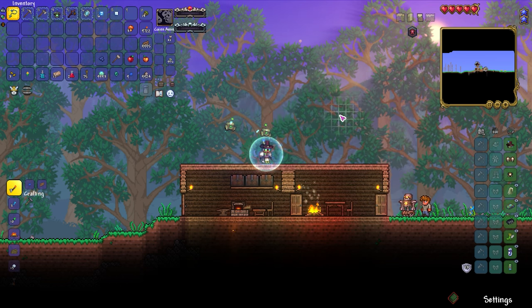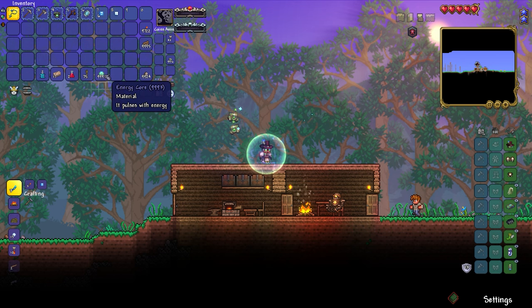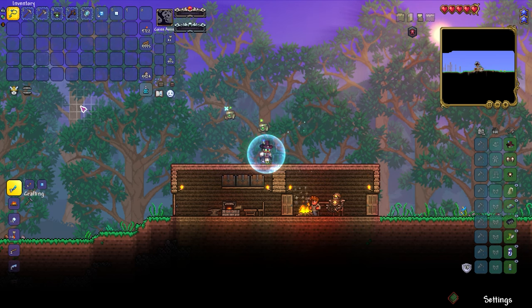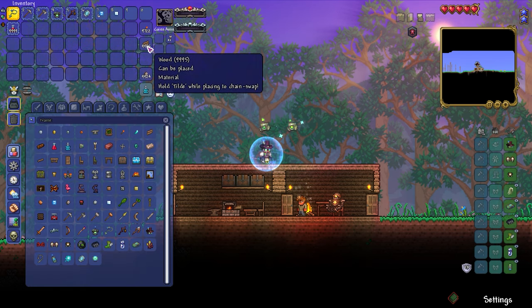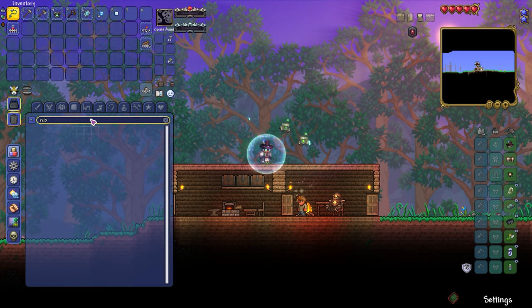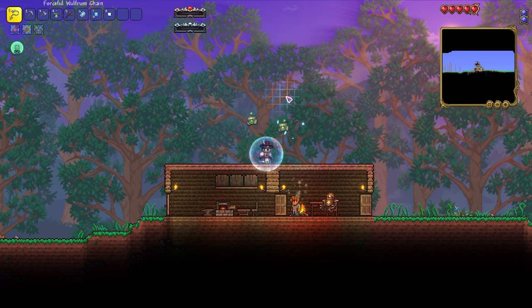We're gonna need diamonds, so that's a pretty lofty thing to go for. Let's go ahead and research all that. I don't have any diamonds or rubies, so we're gonna have to get that stuff. But at the same time there are a couple other things that we can set up before we just go start killing bosses.